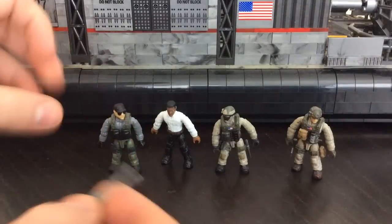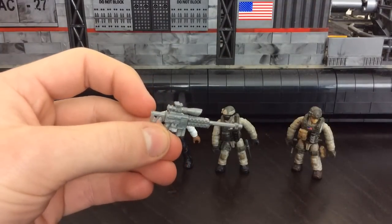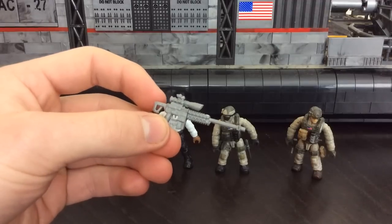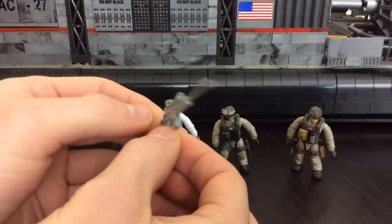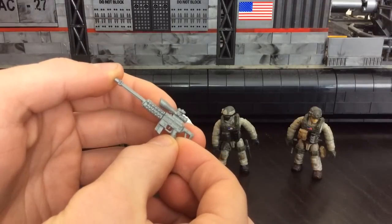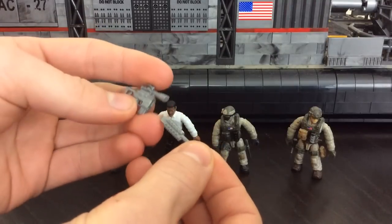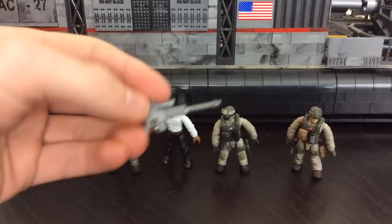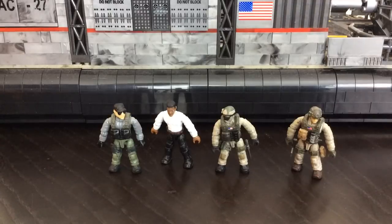This final figure comes with a silver sniper rifle. In the original pictures, it had a massive ammo drum, but that wasn't included — the standard sniper rifle actually looks a lot better. It looks like a Barrett 50 cal sniper rifle with all removable parts. Overall, the silver finish looks really nice.